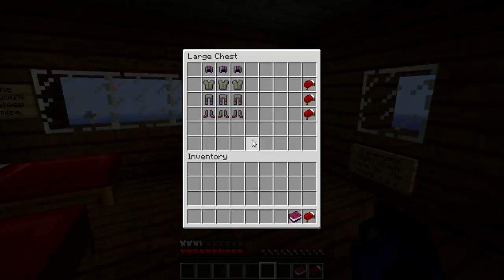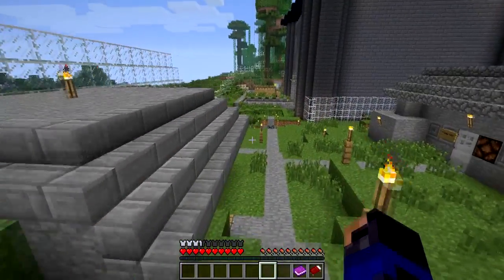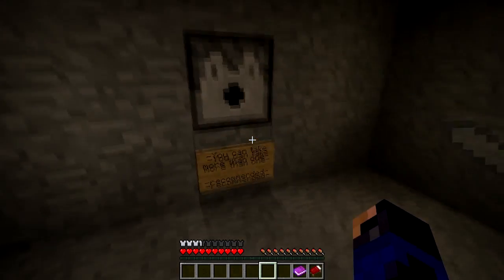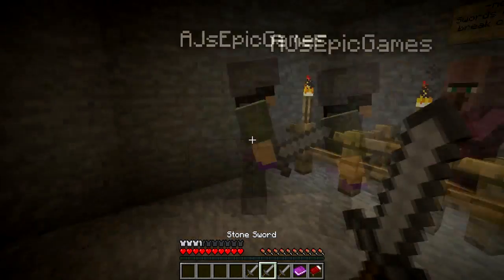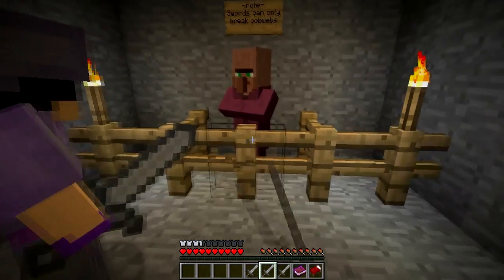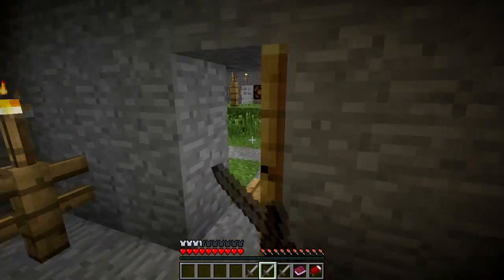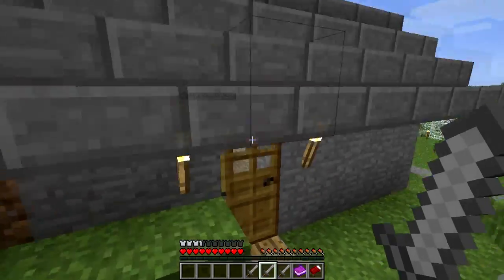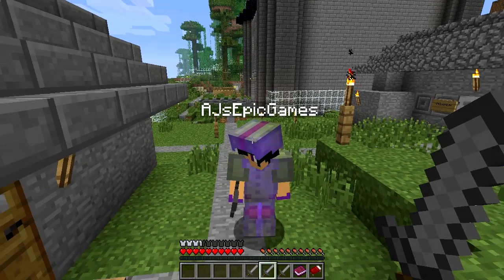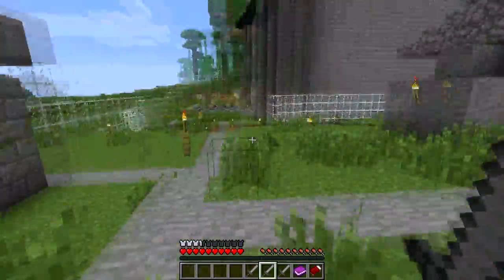I didn't grab a sword. Did you grab a sword? Was there swords in there? In here — you can take more than one, it's down here. It's like: be careful, it's dangerous outside. It says you can take more than one. It only shot out one for me for some reason. Swords can only break cobwebs. So we can only use them to break cobwebs. There's a fence right there I can break. Do you have nine gold? Because I can get an emerald from that. That villager said: it's dangerous to go alone, take this. I like that — that's cool.